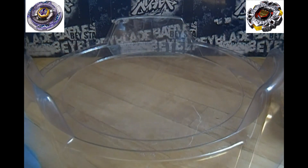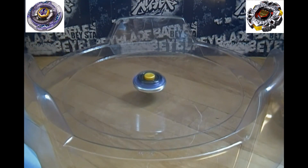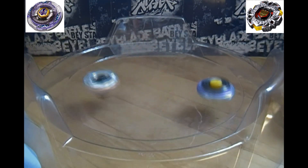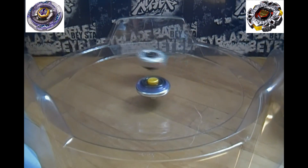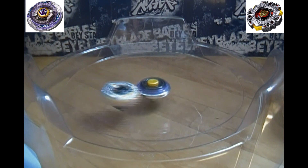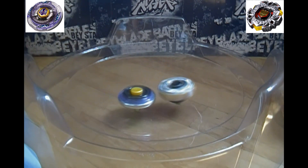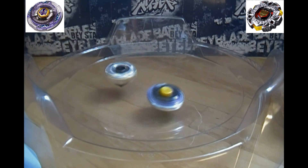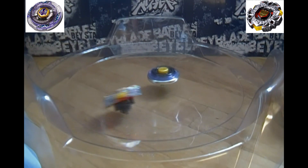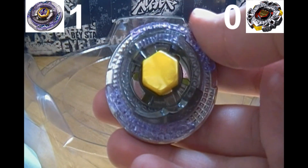Alright, try it again! Three, two, one — go shoot! Vari Ares — go shoot! Got some hard clash in here right away. I'm trying to launch Vari Ares at a slight angle so he'll just circle him the whole time, like he kind of is at the moment. Still making some light contact, though. Trying to wear down Scythe Kronos, but I don't think it'll be enough. Contact a little more severe now. Vari Ares getting off kilter there. Scythe Kronos still looks very strong — and down goes Vari Ares. Scythe Kronos goes up. One to nothing.